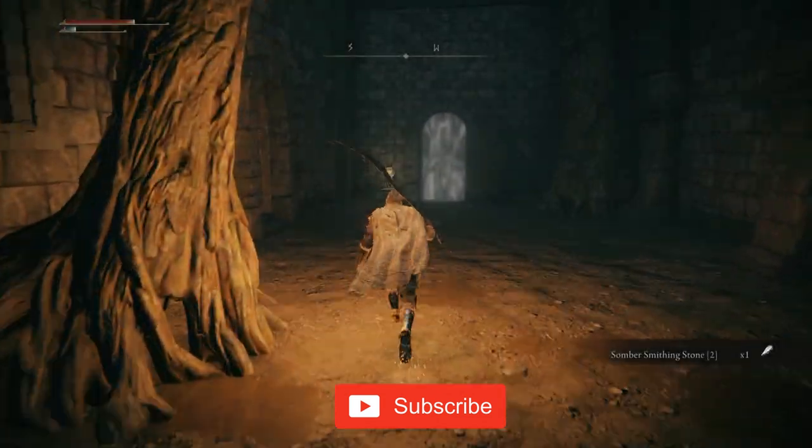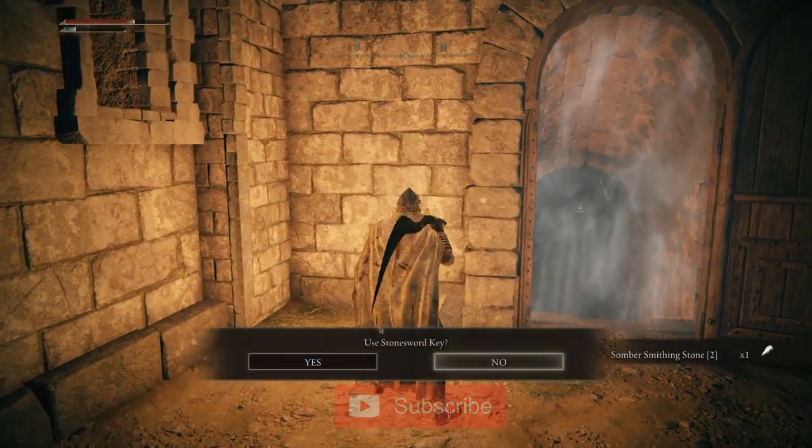You will need to use the stone sword key on the imp statue to dispel the white fog that's blocking the doorway.